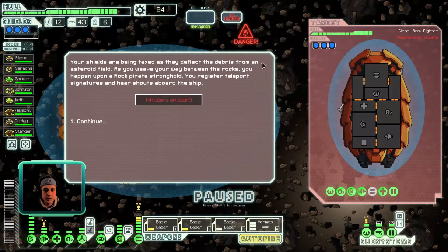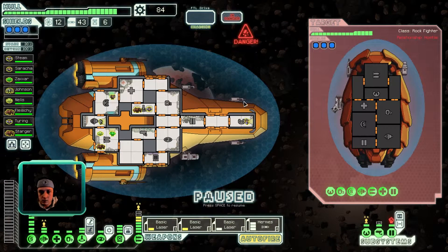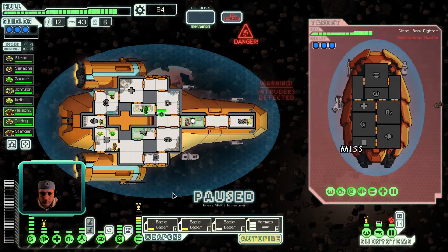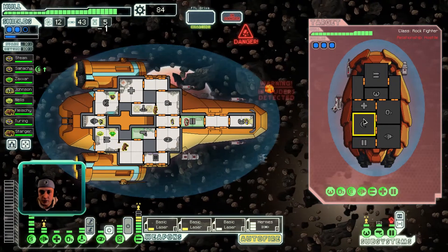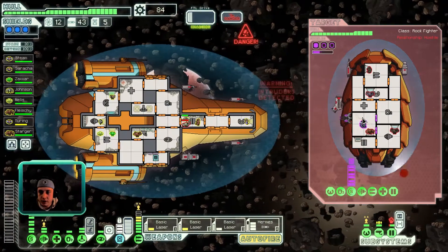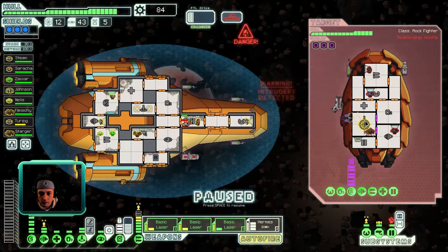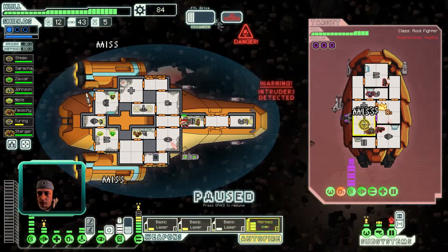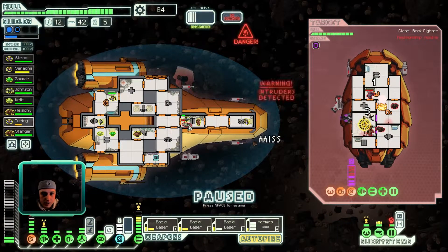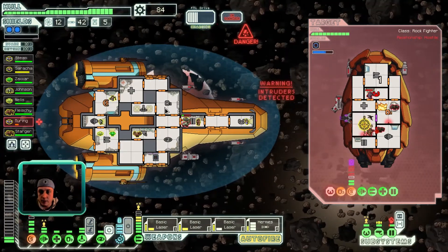Shields are taxed as they deflect debris from an asteroid field. As you weave your way between the rocks, you happen upon a rock pirate stronghold. You register teleport signatures and hear shouts aboard the ship. It also occurs to me I don't have anyone manning the sensors, so I guess we're going to put him in sensors. They've got a med bay, they've got a lot of shields — we're going to deal with these guys the old-fashioned way. Flak cannon — they've got a lot of nice stuff going on. We're going to go ahead and start draining their shields and get ready to laser them. We missed everything, but that's okay — we can deal with their shields once and for all. Meanwhile, they'll get bashed in by the nastiness going on in the asteroid field.